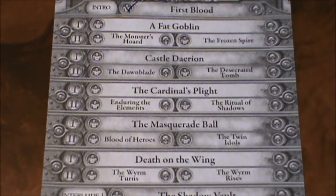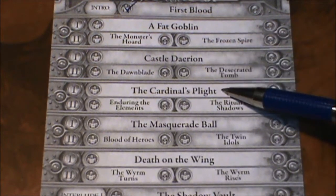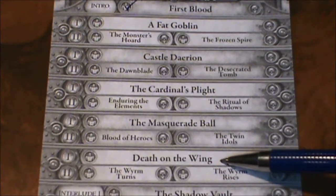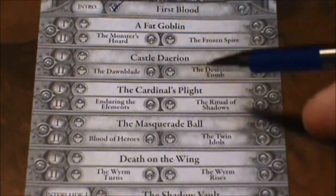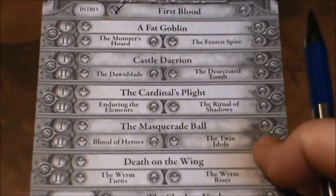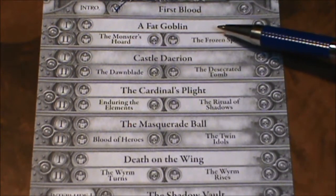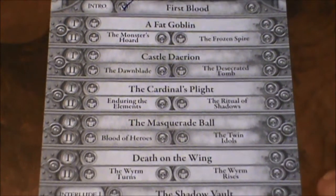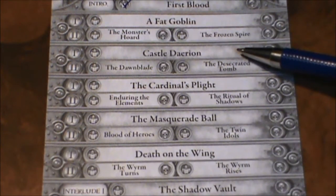I also read the posts about which quest we ought to do next. We've completed First Blood, the introductory quest, and that leaves us with five other quests, and then there's an interlude and a finale. There's been a few statements from people both playing in the game and fans watching, that since the Fat Goblin may have been covered by Crits Happen — you might want to check out Tox and his playthrough there, he did a great job — why don't we look to play one of those other four?